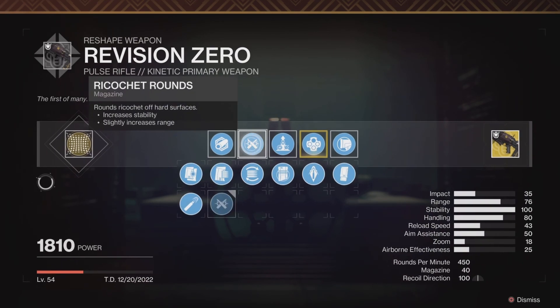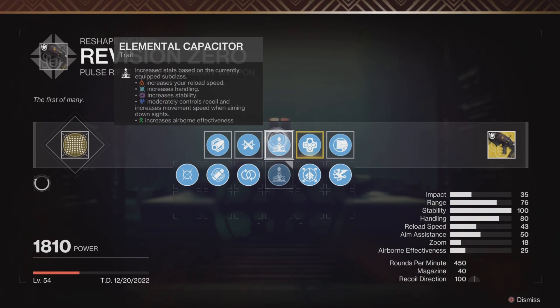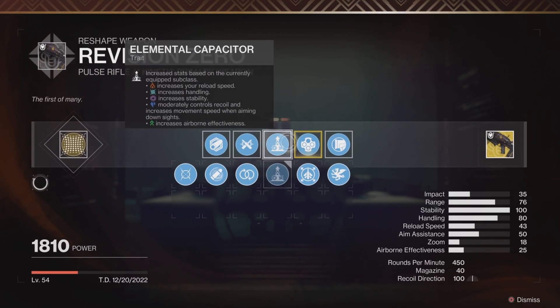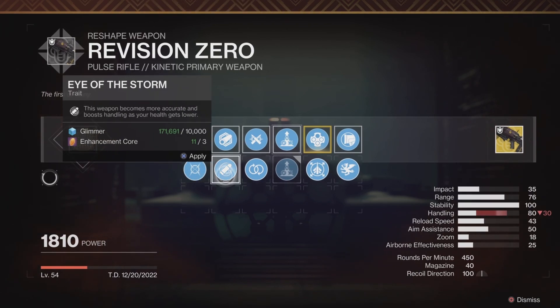Second, you're going to need Ricochet Rounds for this weapon — it boosts both range and stability. Now we get to the third column, which is the big part. For PvP, Elemental Capacitor is without a doubt S-tier — grab it without question. Perpetual Motion is not bad if you're using subclasses other than Arc, but Elemental Capacitor is basically king when you're running Arc 3.0.